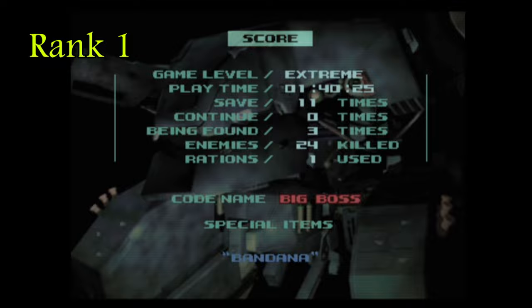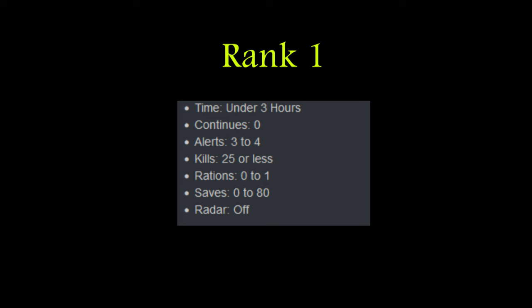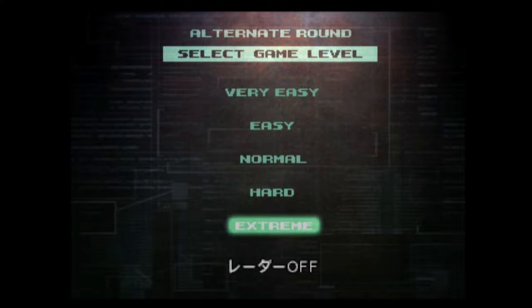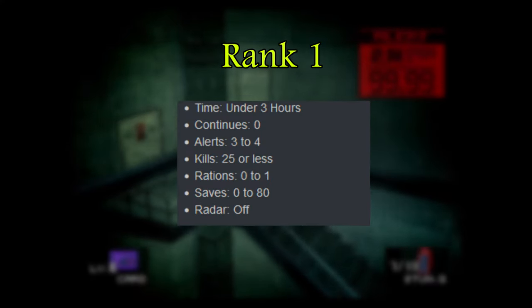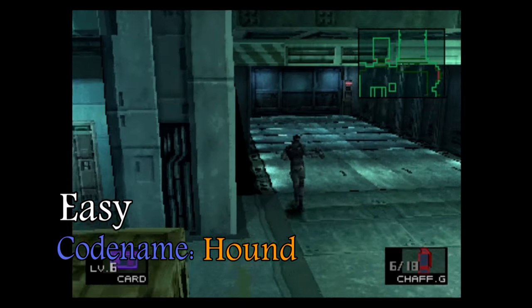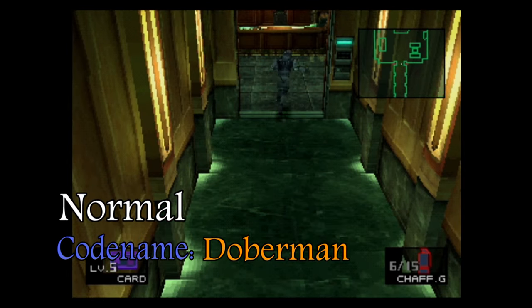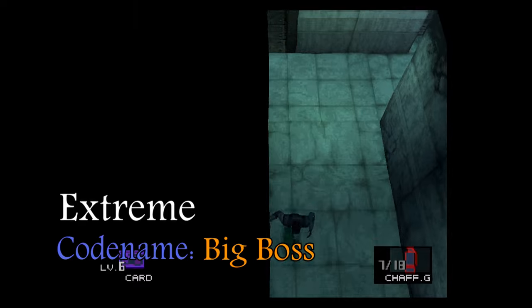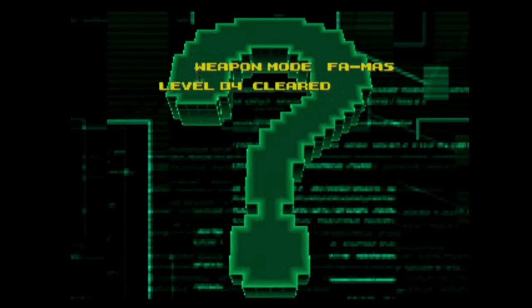The requirements needed to achieve the Fox or Big Boss codename are what the community calls Rank 1. The Rank 1 requirements are: beat the game in less than 3 hours, with 0 continues, a maximum of 4 alerts, a maximum of 25 guard kills, consuming no more than 1 ration, and a maximum of 80 saves. These requirements are fixed across all difficulties from easy to extreme — they are the same and will not change. However, the difficulty you choose will dictate which codename you receive at the score screen. If you play on easy, you get the codename Hound; on normal, Doberman; on hard, Fox; and on extreme, Big Boss.